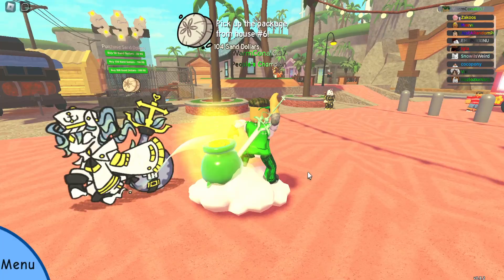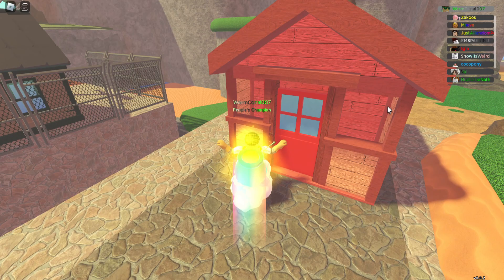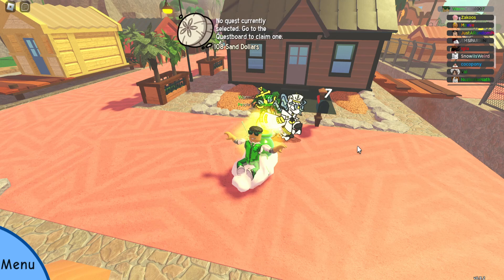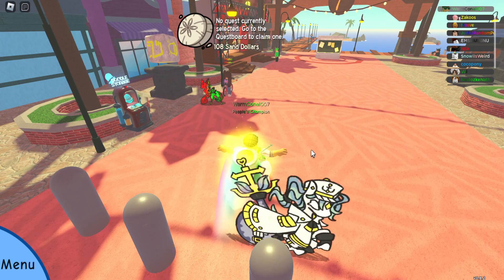So what you want to do is package delivery, and there's a little trick you can do with it as well. As you can see, I have to pick up number six. Once you get there there's a little trick — he's going to seven, which is here. Click on the person, it comes out, and you get your dollars. Very simple.